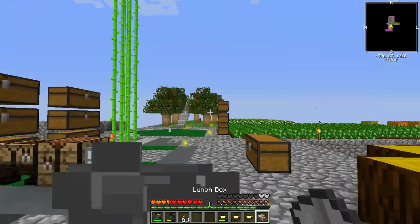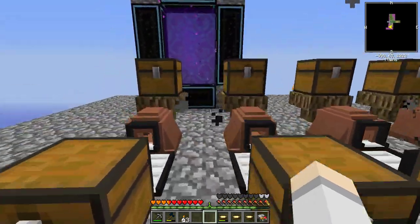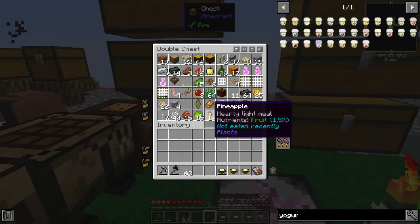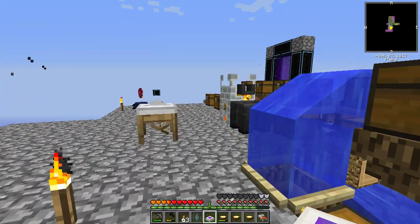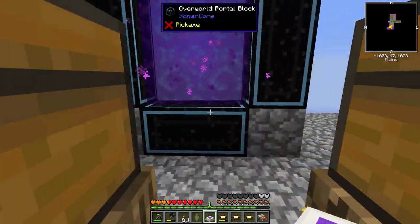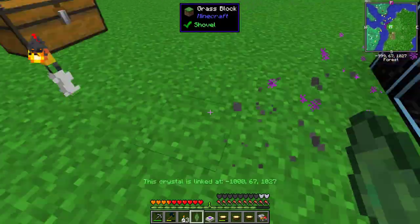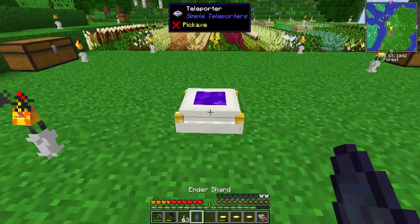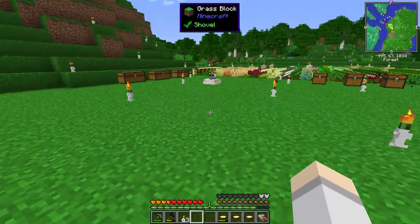Today we're going to do a bit of mining. We got these portal things and I think I know how they work. I'm going to bring this shard here - this will let you teleport to wherever it's linked. If you use this right here and place this down over here, then right click it, you hit shift and it teleports you there.